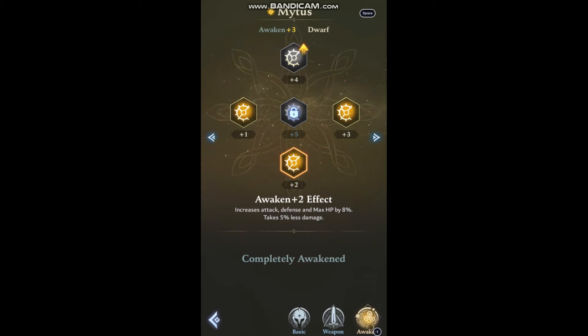Awakening 2 is going to be another standard awakening. It increases attack, defense, and max HP by 8%, and takes 5% less damage, so he's more tanky than before.